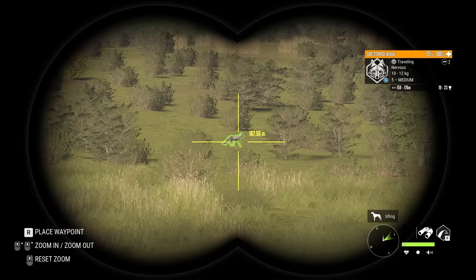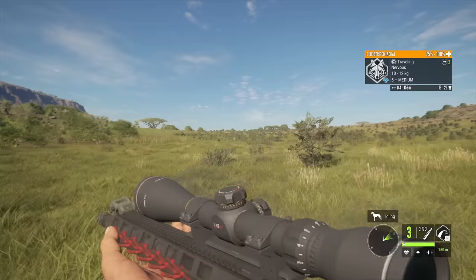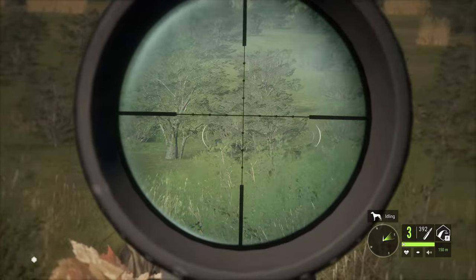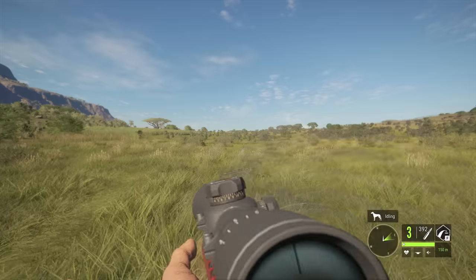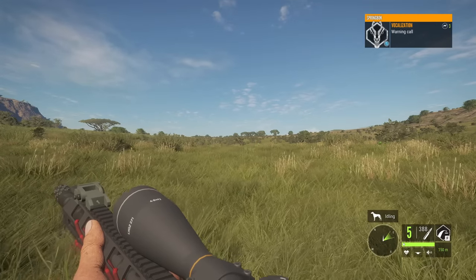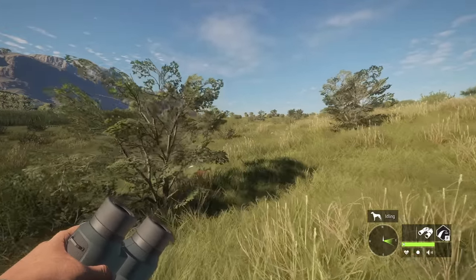The next logical choice is the side-striped jackal. We'll see if we can get a lung shot and take it down with the truncated .22 ammo. He's gone alerted, which means he should stop long enough to give us a shot. We hit him and it's taking him down incredibly fast — that is actually insane. I never would have expected a .22 LR to do that to a jackal. We had to have hit the heart; I couldn't see a double lung doing that much damage.